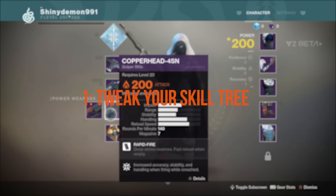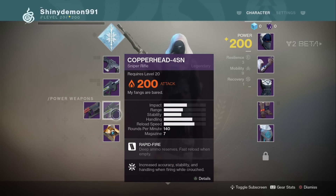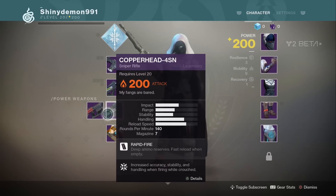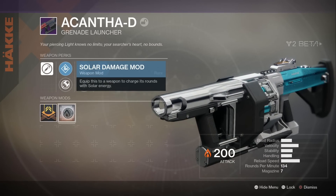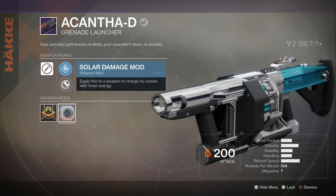Remember to tweak your skill tree. It might all seem utter chaos as you land just as the tower is falling, but take some time to head into your skill tree. Everything is open from the get-go, so switch out your grenades and get that precious triple jump back. This also leads us nicely onto our next point.